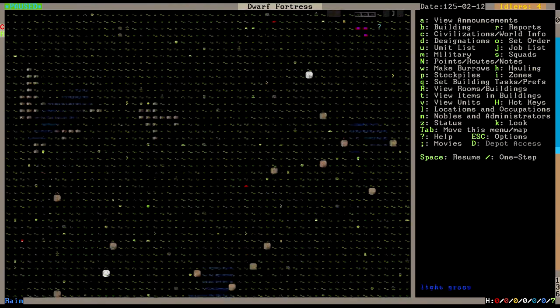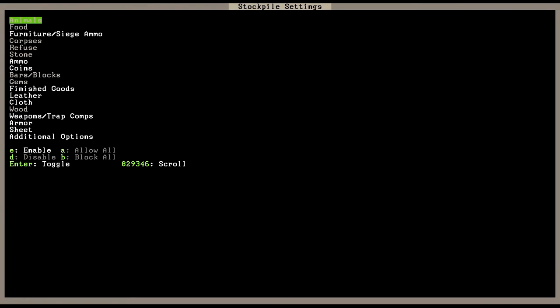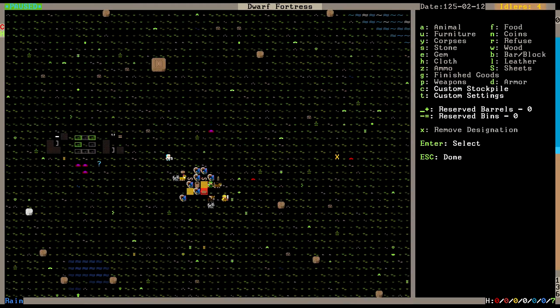They have cut down my trees, as you can see. Now there are logs littering the ground but they don't know what to do with them, so we are going to make a custom stockpile - disable everything, enable wood - and we are going to put a wood pile right here. There's our wood pile.